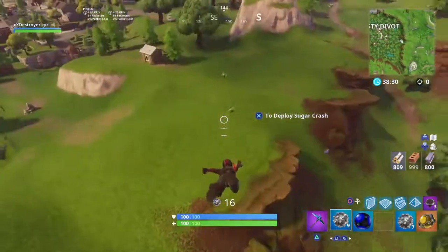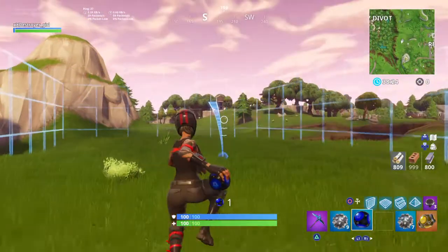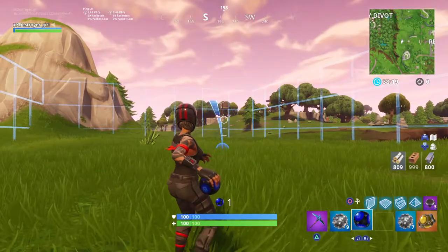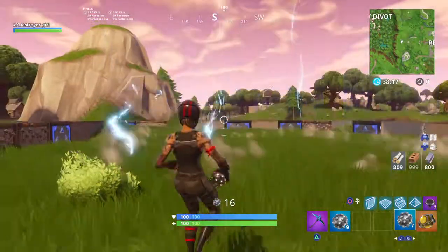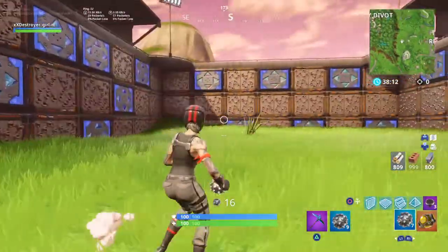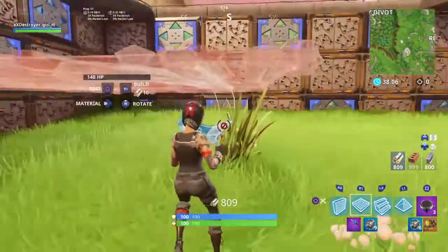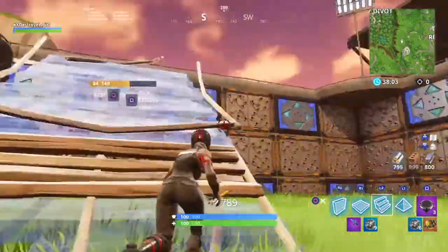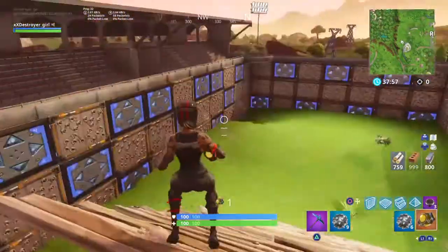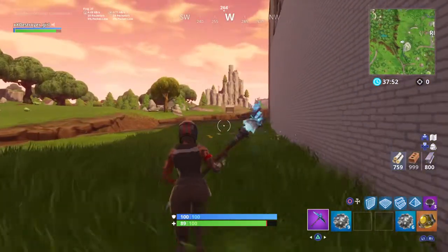I'll show you the spike thing here. Actually, you know, I can show you both. So as you guys can see, this thing is so big. Pretty much you use these things right here and you have to throw people in, I believe. Yeah, that's pretty much it — that's pretty cool. That's only available in Playground mode.